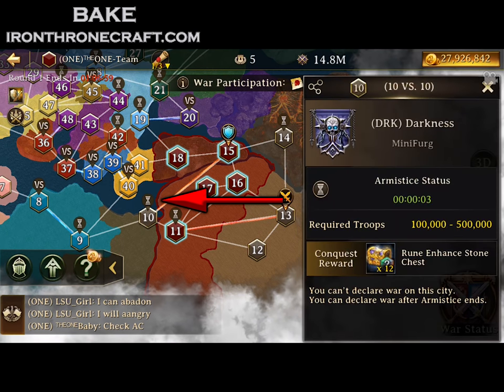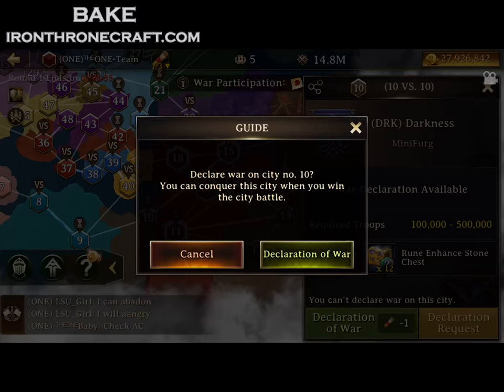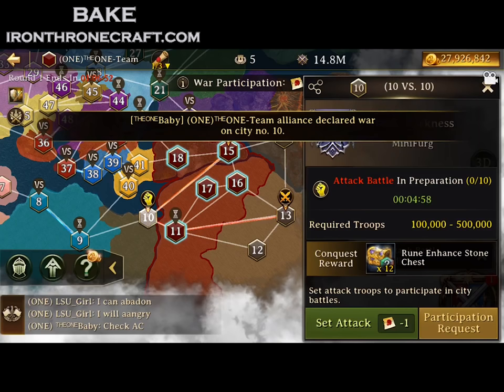First things first — see that little timer right there above number 10? That means it's an armistice status, and that lasts 10 minutes. With the reduction to 90 minutes, that's a big deal.